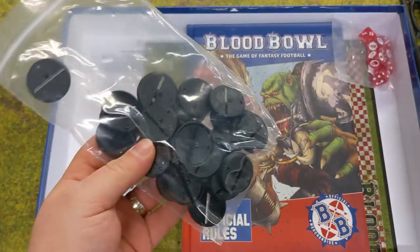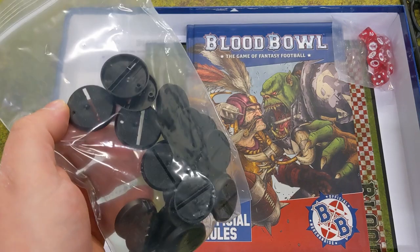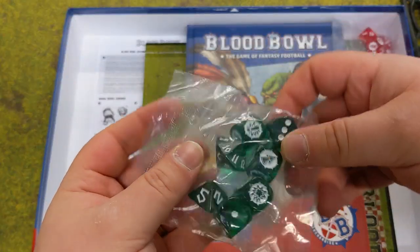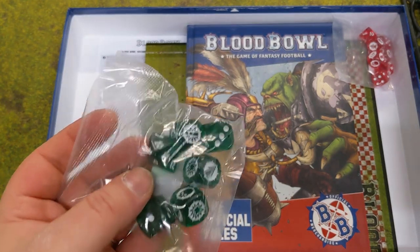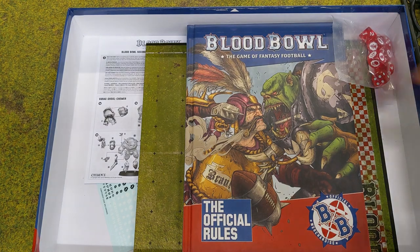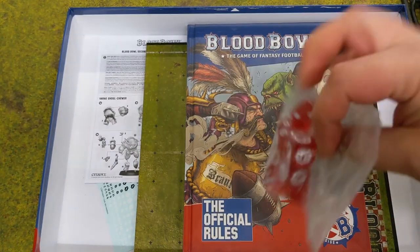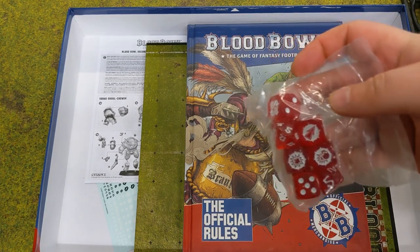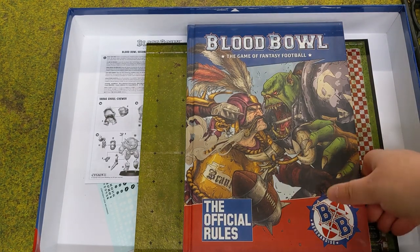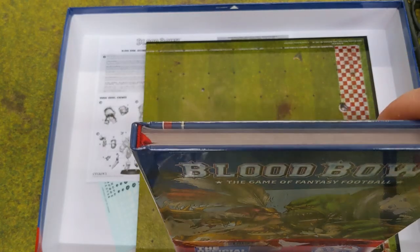The bases are the same — they have a little hole in them so you can pop the ball into the base to show who's carrying the ball. That's been a fan favorite. And the dice — these are beautiful, translucent dice, and you get two sets: the Orc one and the Human one, color-coded for the different teams. Last time they were just standard opaque ones — nice and functional. Now we've got functional and pretty.